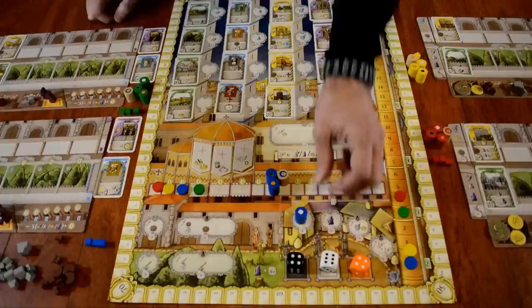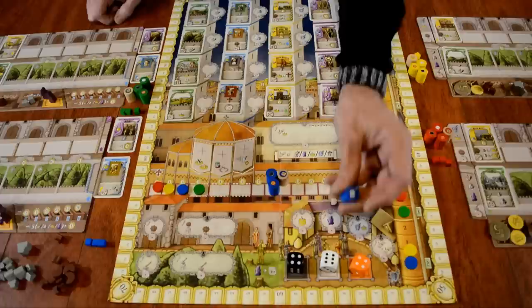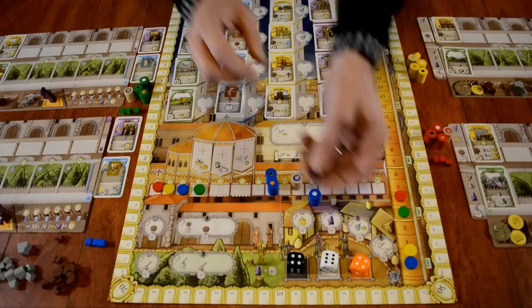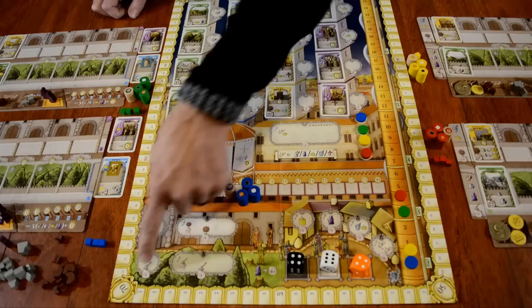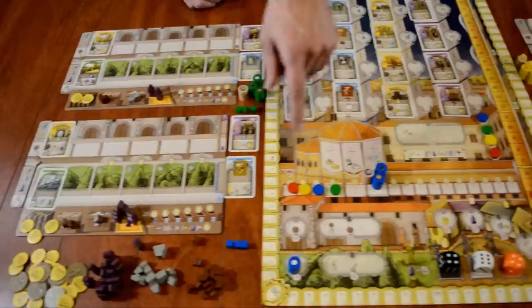These pieces will be placed in various areas to score points, get cards, and that sort of thing. For example, you could place your character in the market — every action has a die value shown on it. In this case, you would need a one or higher on the value of your family member in order to place there. The neutral character is automatically zero, but you can enhance him by paying a servant, so he would become a one, for example.